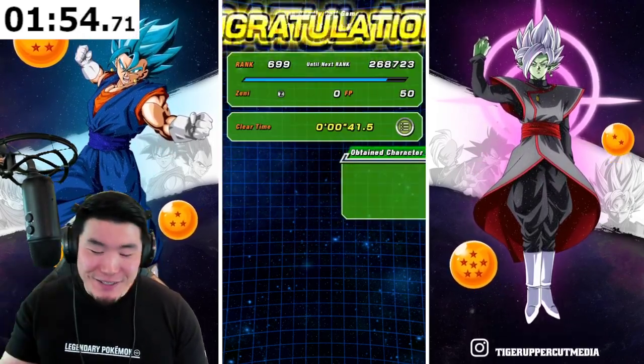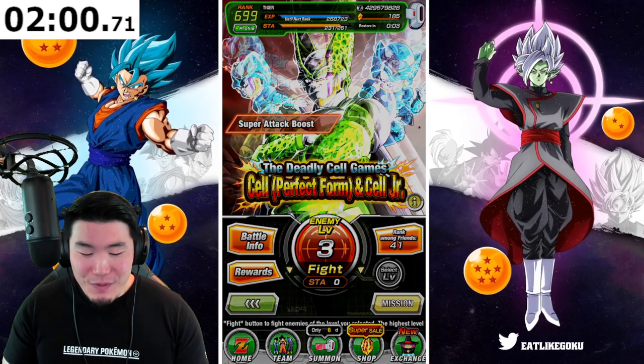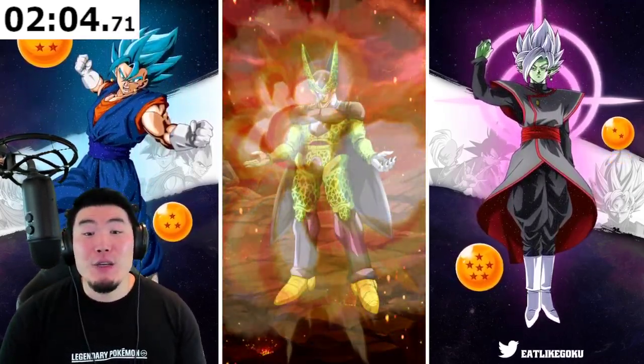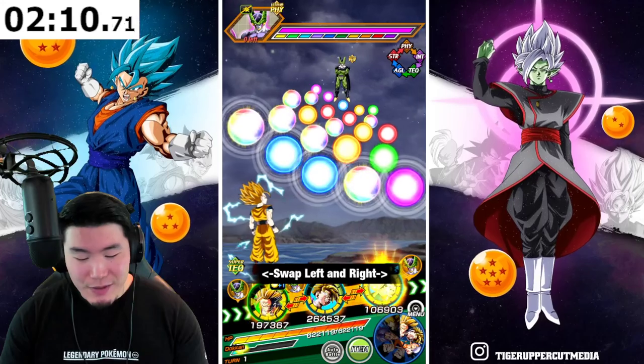Maybe I should have changed my rotation a little bit, but who cares when we're literally soloing this guy with like one unit. Level 3, 2 minutes in. So far, so good. We're going to put the AGL Gohan there because he does have the best defense as a slot 1 unit.